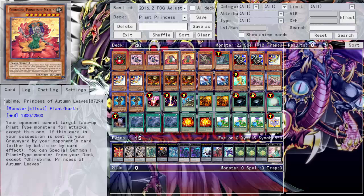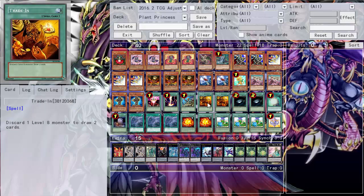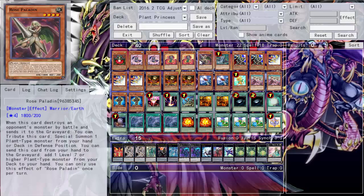Then Trume - your opponent cannot attack face-up plant monsters except this one, kind of like a Seal Lock, which isn't terrible. When this card is sent to the grave by your opponent by battle or card effect, you can summon one other plant type monster from your deck. We run one Rose Paladin - that's Number Generator related. I'm trying to exploit the LNG so I can pitch it and get the Plant Princess traded in. I was actually running three Trade-Ins but had to cut it down.